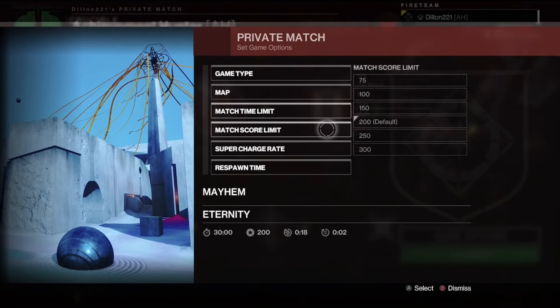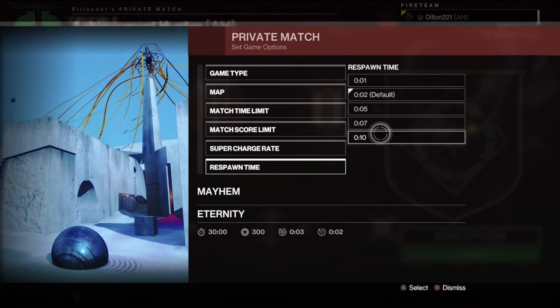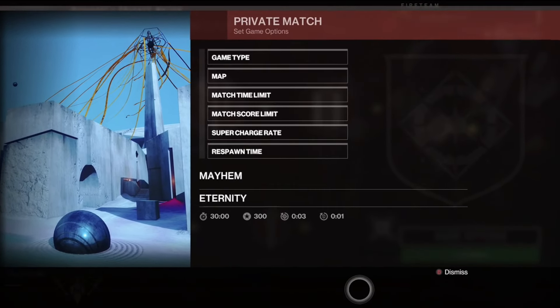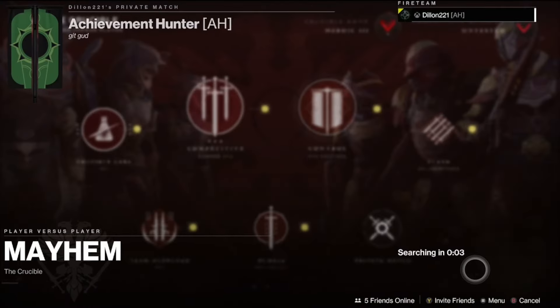For match limit, I just set it to the max time — it doesn't really matter. Super charge rate you want to set down to three seconds, and respawn down to one second. So basically quick supers, quick respawns. Then you're going to go ahead and launch in.